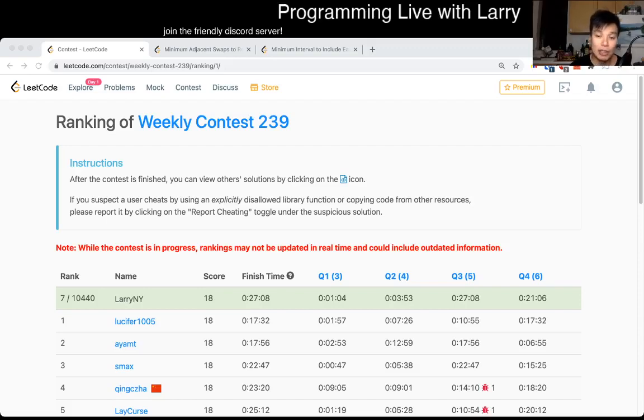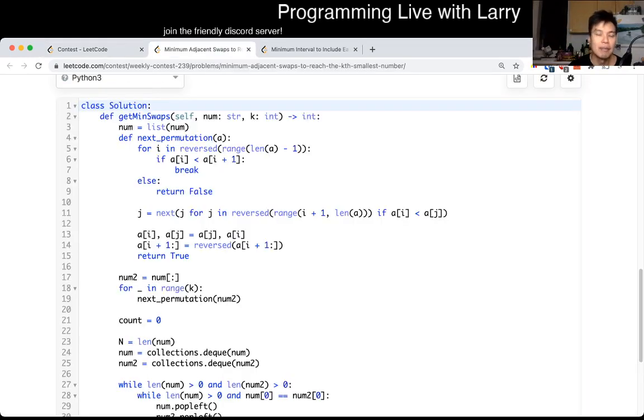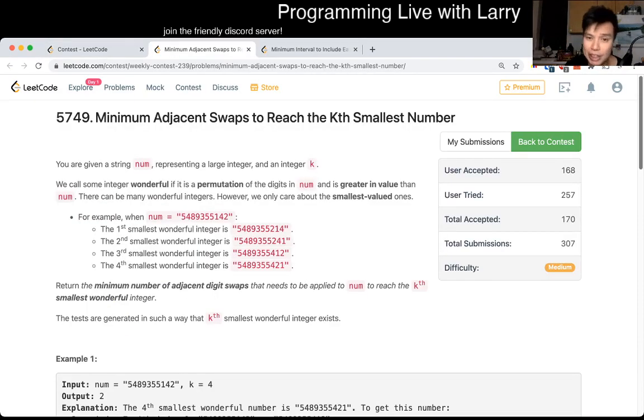Hey, hey everybody. This is Larry. This is me going through Q3 of the Weekly Contest 239 — minimum adjacent swaps to reach the Kth smallest number. Hit the like button, hit the subscribe button.